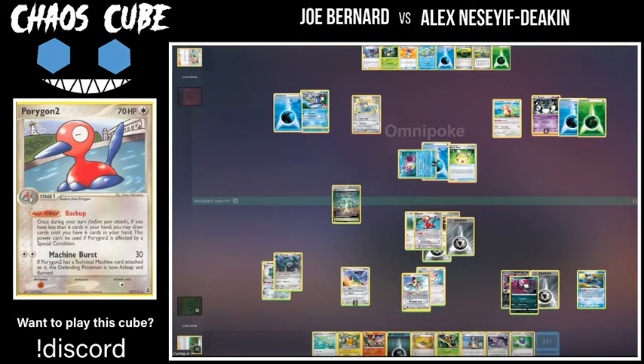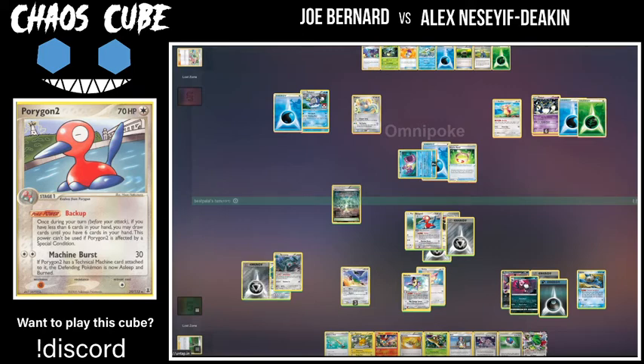That is another tails on the burn, so omnipoke is probably not thrilled. We can take a prize now with the Porygon. I imagine we see him actually go back to set up the Bronzong with Metal Links — and that is exactly what he does. Darkness energy coming down from hand, Metal energy coming up from discard. That Golurk with six damage counters on it is very good for Al just because of Honchkrow's Raven's Claw attack — it's going to be pretty annoying. He'll be able to threaten prizes no matter what.